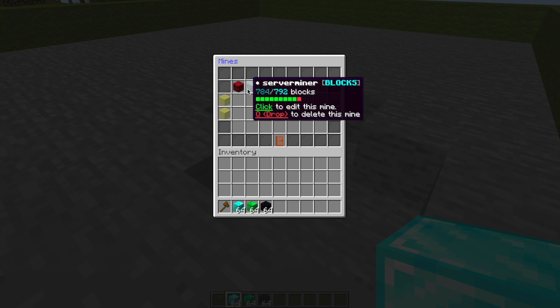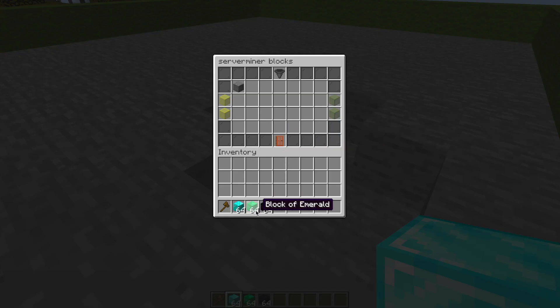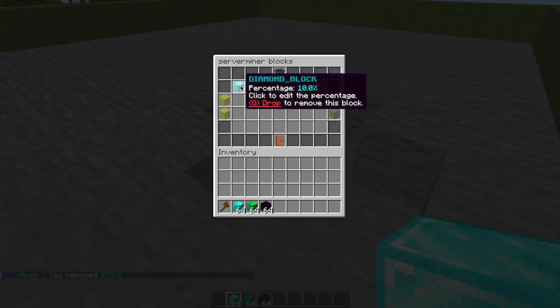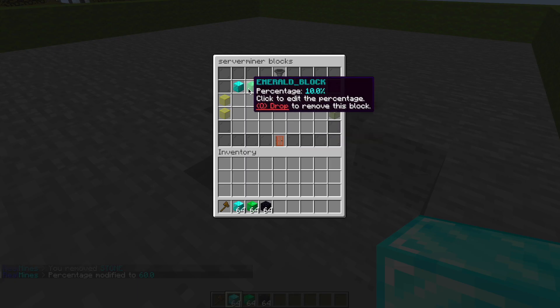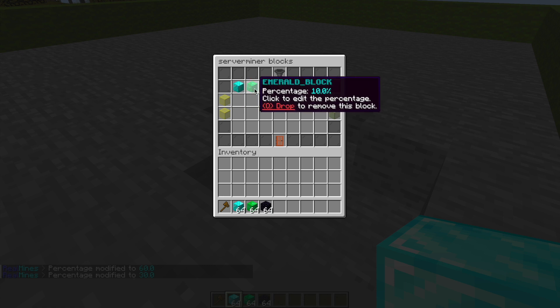It's a very boring mine with nothing much in it. If we do /mine panel we can see our two mines — the green bar now shows one red block because some have been destroyed. Click to edit the mine and there's a ton of things we can edit. Let's go with blocks, which is probably the most important — you can just click any blocks in your inventory that you want in, and hit Q to remove any.